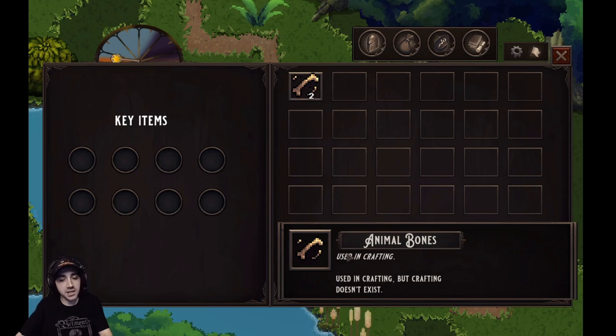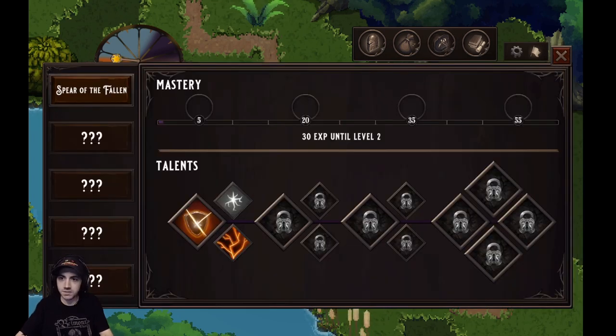Crafting doesn't exist in the game yet — it's not quite implemented. This is a very early prelude, like a demo of the game before it launches, but we're getting a sneak peek at the features. Looking further into this UI, we'll go to the mastery tab.